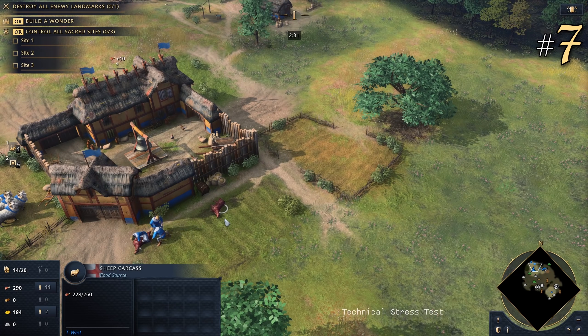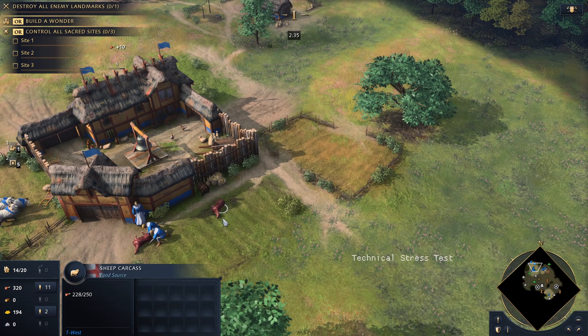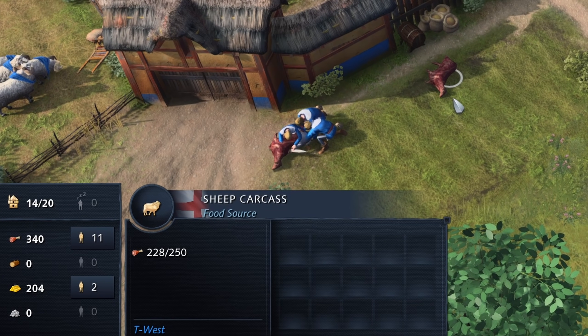7. Does food decay from animal carcasses? No. We can kill animals such as sheep, deer, or boar, then leave their carcasses behind on the ground. Their food does not decay.